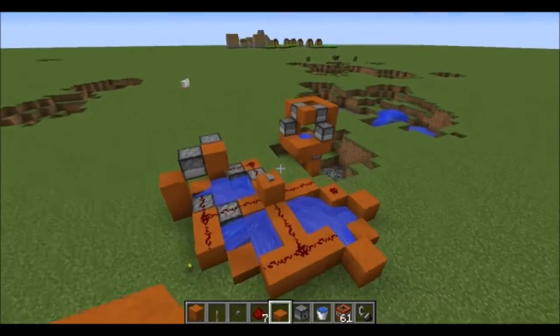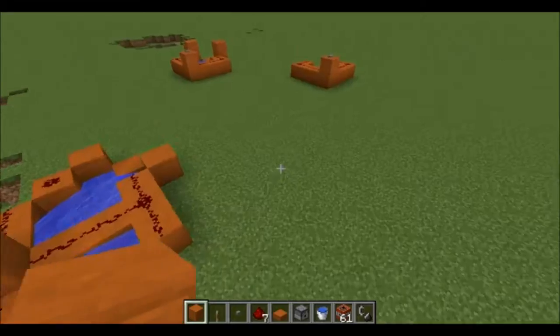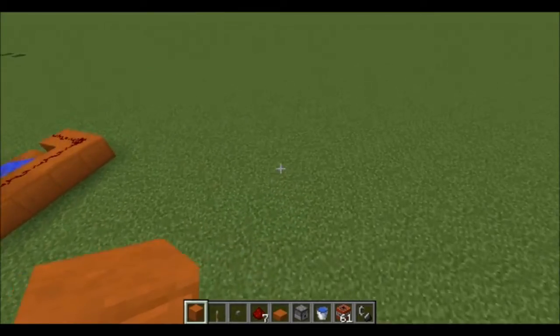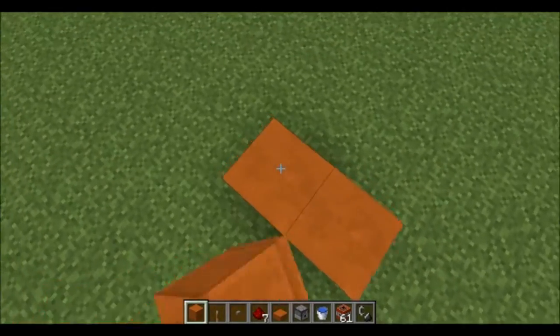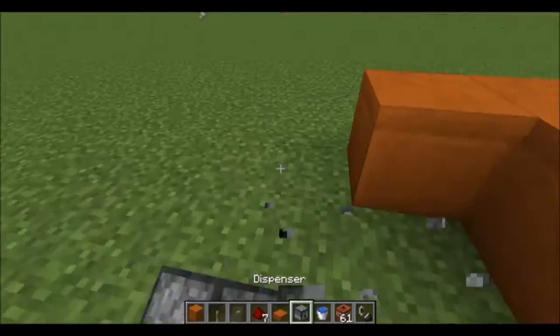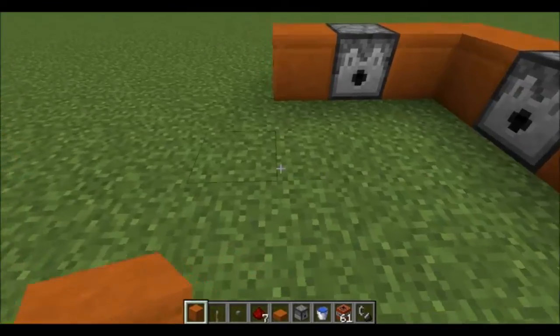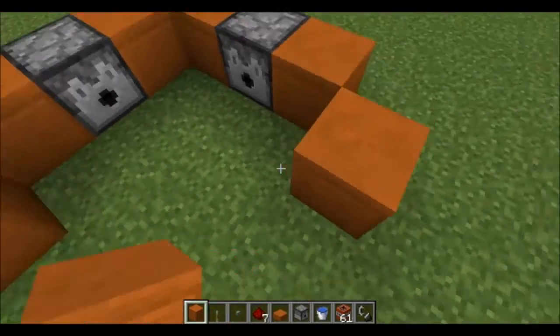The next version is the Island Destroyer 5000, the close relative to the Sky Base Destroyer 5000. This bad boy is what you want against pesky island basers — we'll call them the pesky island basers.